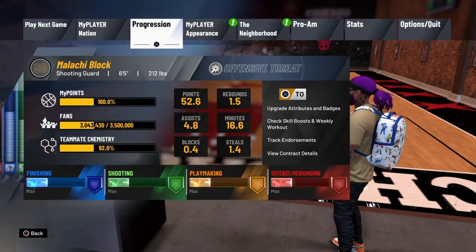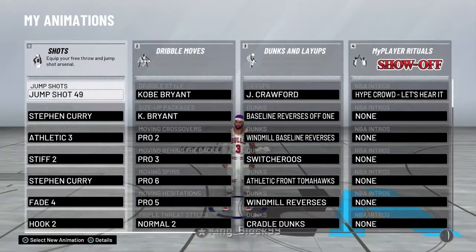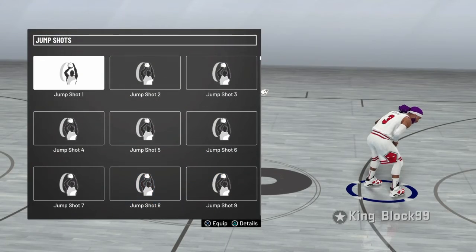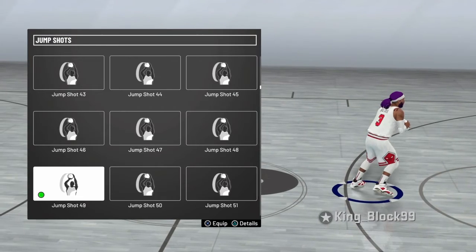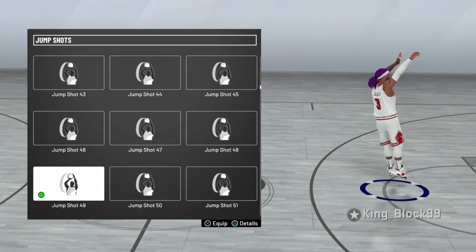Straight to the animations — you might recognize this jump shot from 2K18. It's jump shot 49, the same base I use with my custom. If you want the custom jump shot, let me know in the comments and give me 10 likes, and I'll drop it for y'all. That's it, I'm out.